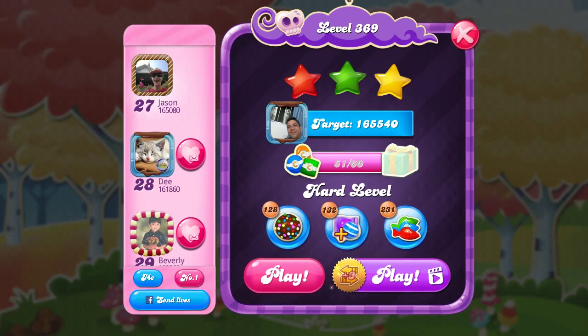Hi, this is Professor CC19, and today we are playing level 369 on a quest to the end of Candy Crush Saga, which is a hard level where we have 28 moves to collect 25 jelly.